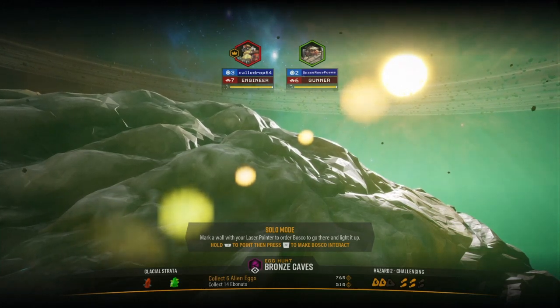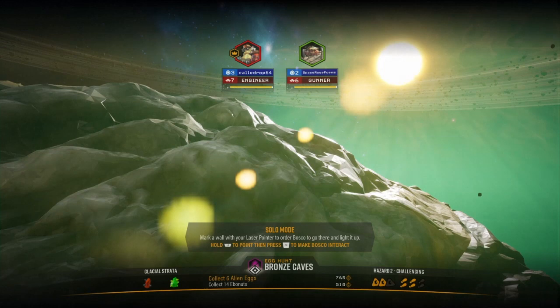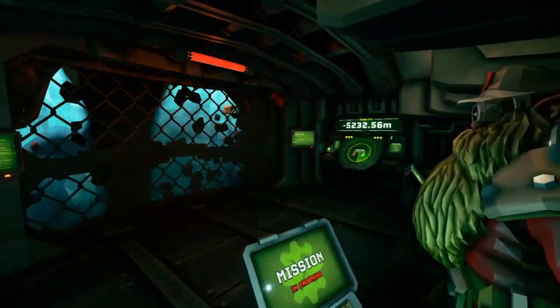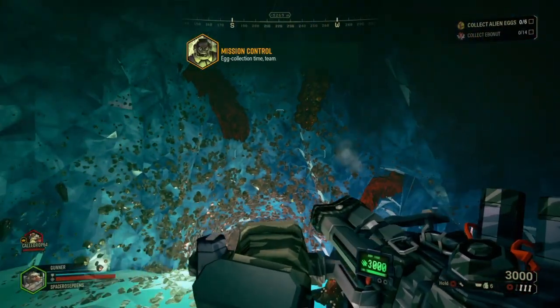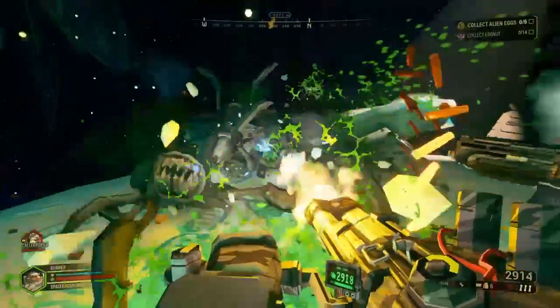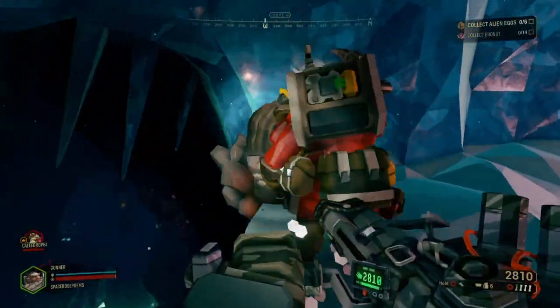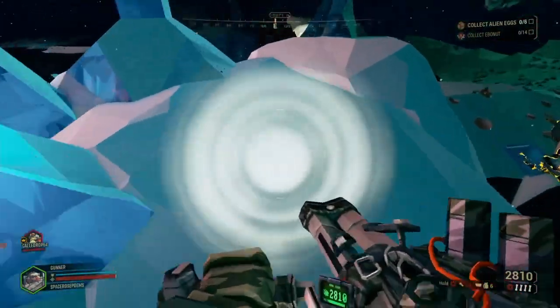This is the glacial strata so we're in an ice cave basically. Mark a wall with your laser pointer to make Bosco go there and light it up. We don't have Bosco though, right? Yeah, it's mostly for solo runs. Oh my gosh it is a deep, deep cave - holy fuck! Watch out! Jesus christ! I'm gonna get this egg - oh I guess you're gonna get it first. There's some slidey ice that you can slide on, so just be careful.